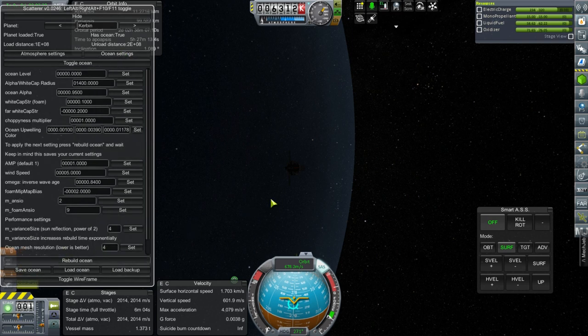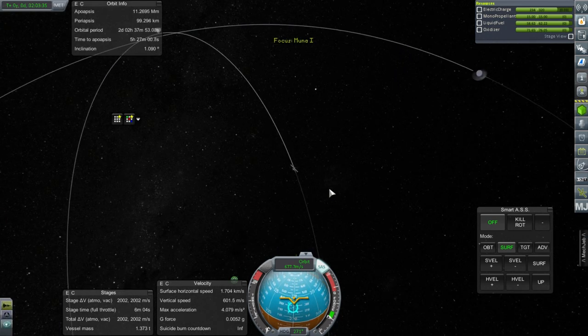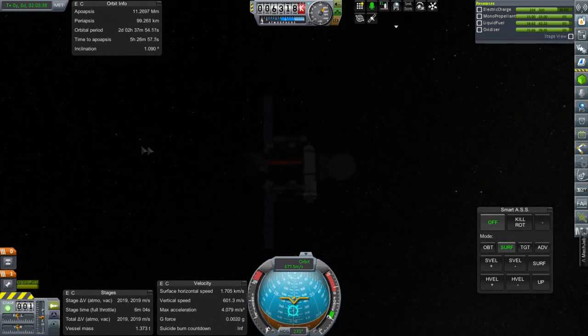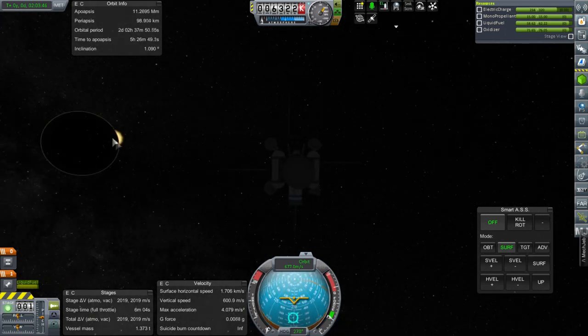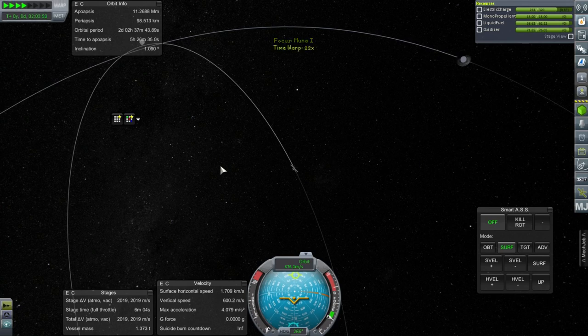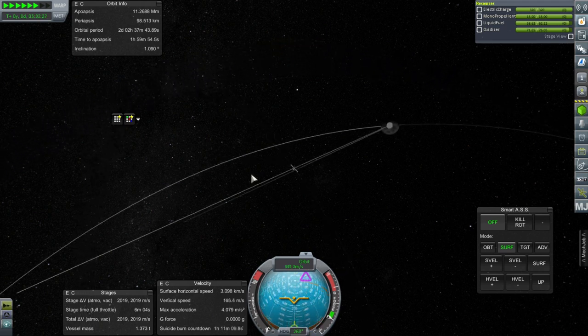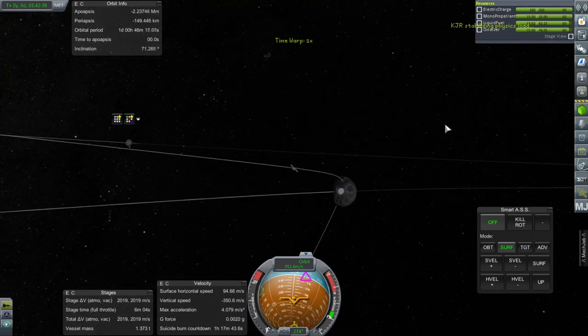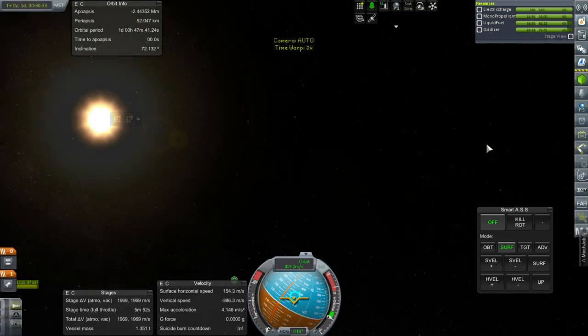The electric charge issue is not because of our orientation - it's because of the eclipse. Once the eclipse is over we got charge back. We are on a crash course so let's not do that. Nice polar sort of orbit though. Now I'll enable RCS and go away from the moon. We should do high-over-the-moon science right now: thermometer, transmit, magnetometer.